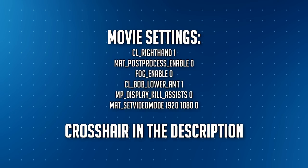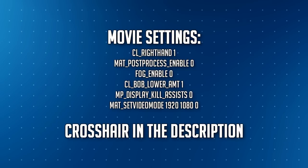The bob lower amt is on 1, post-process enabled is 0, fog enabled is 0 — unless I'm sometimes recording cameras with fog enabled, but the standard settings are fog and post-process off. For the right hand — in movie configs I use cl_righthand 1, which is the default. I've never really seen people complain about the gun being on the right side in videos, but there are people who complain if it's on the left side, so I just keep it default. I play left-handed in the game though — that's just personal preference. The white crosshair I use in frag videos and montages is also in the description and in the config download link.